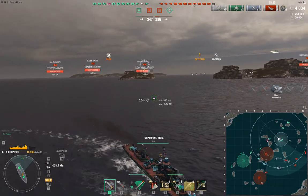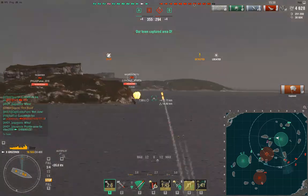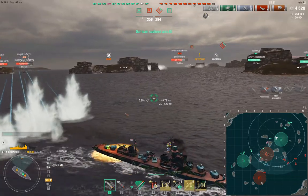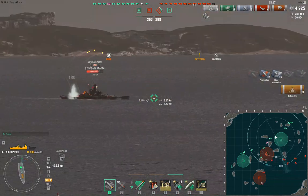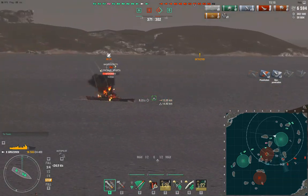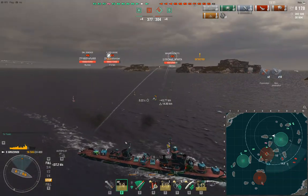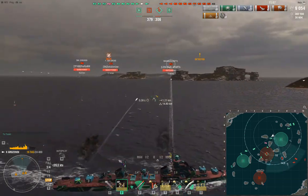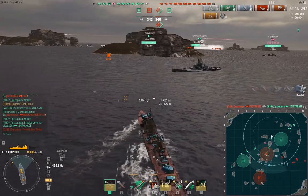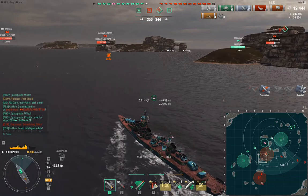I'm trying to get a fire going on that Thunderer, but without success. I pick up this cap and now I'm moving over to the B cap to assist. I'm assuming that Kitakaze and Z-52 have given up on the D cap that I'm in. I get my fire on the Massachusetts. Our team is moving away from A cap toward B, so B is a really safe choice here. I can move in and start applying some pressure on the red team.